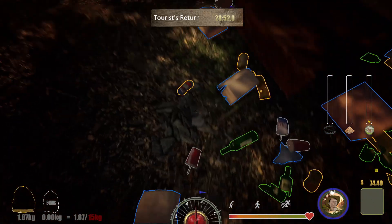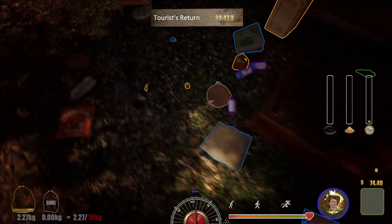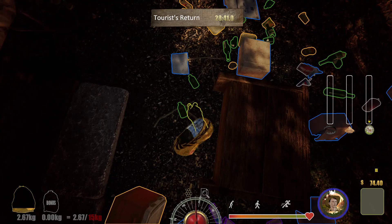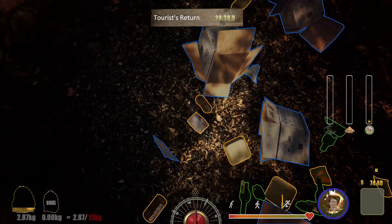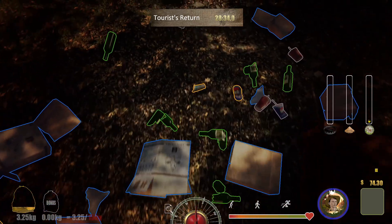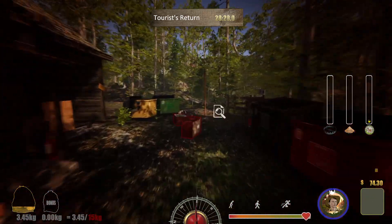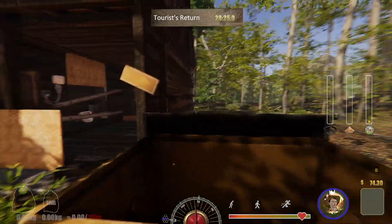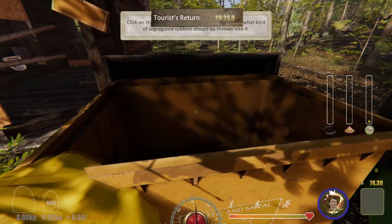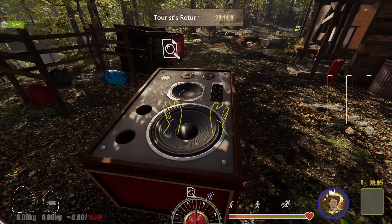We're going to walk around and pick up some of this garbage. As an example, we're going to pick up all this orange garbage, which is metal and plastic I believe. And if you find nice items on the ground — like speakers, a DVD player, a radio, or an amplifier — do not throw them out because that is something you can sell. So we've got a nice speaker here; this is what I'm talking about.